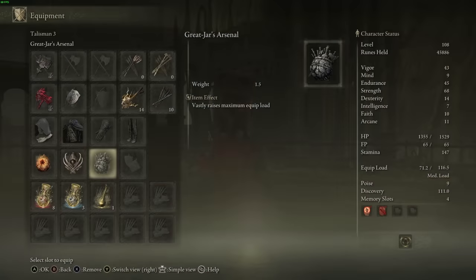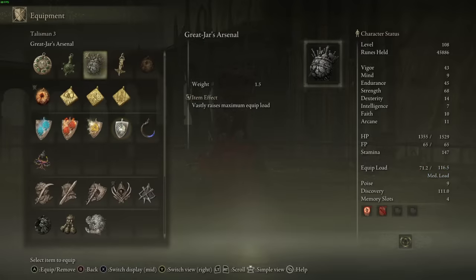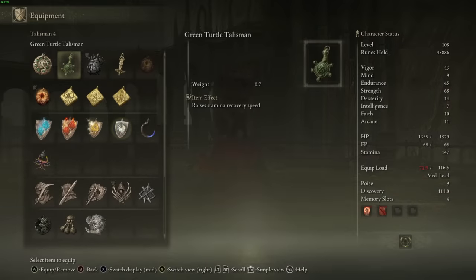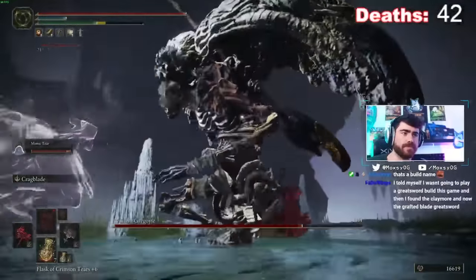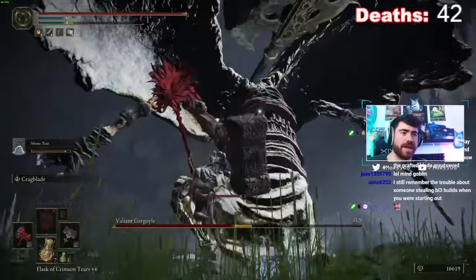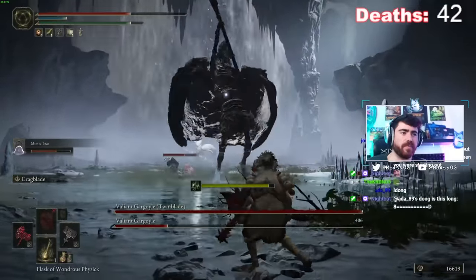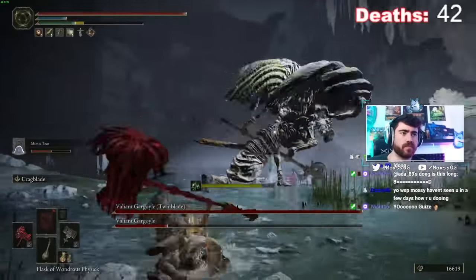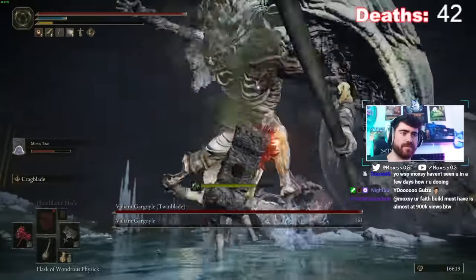For our third slot, I recommend the Great Jar's Arsenal, which will vastly increase your maximum equip load. As you can see, I'm in the heavy equip load right now without it, but as soon as I equip that Great Jar's Arsenal I get a huge increase to my equip load maximum, which allows me to wear armor plus use dual hammers. For the last slot, I really like the Green Turtle Talisman to raise stamina recovery speed. One of the worst things on a strength build is dodging and dodging until the boss's opening is available, then you swing once and you're out of stamina and get smacked. There is something you can do about that with the Bloodhound Step Ash of War, which we're about to talk about.